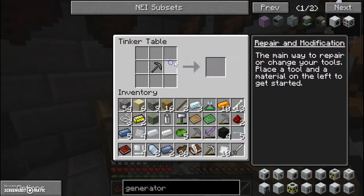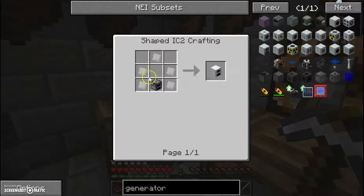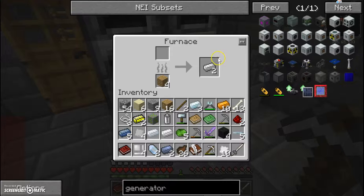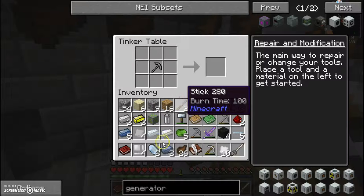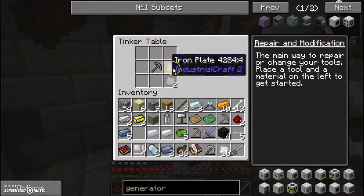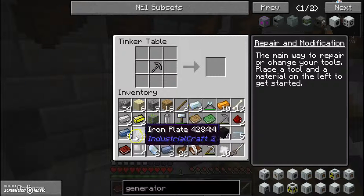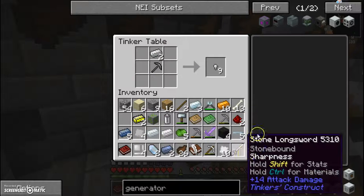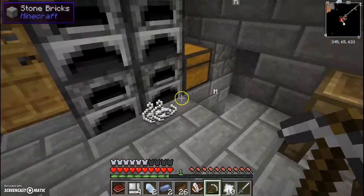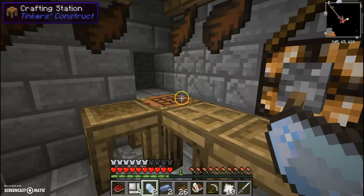I have to find a way to charge it — probably with the generator power. That makes sense. So we got an RE battery, we got the iron plates. We just need more iron plates for the furnace. We probably won't have enough iron plates to finish the generator this episode, but next episode definitely. I have a feeling I'm going to be doing that episode very soon. The camera's running out so bye!